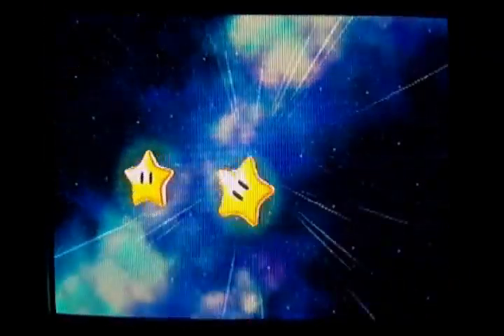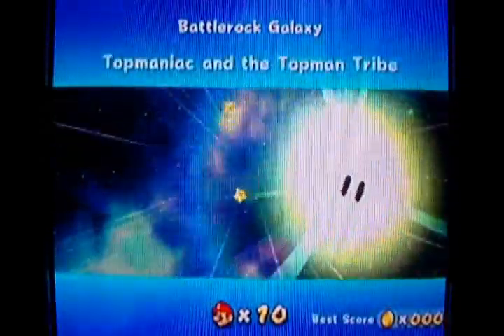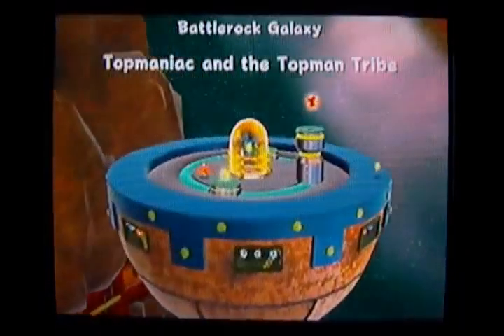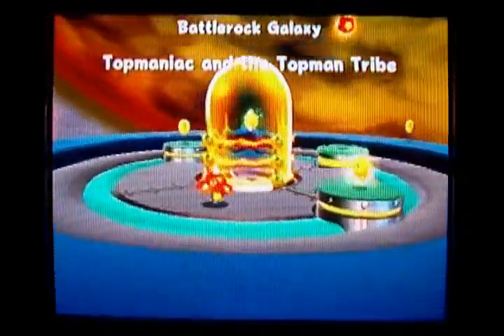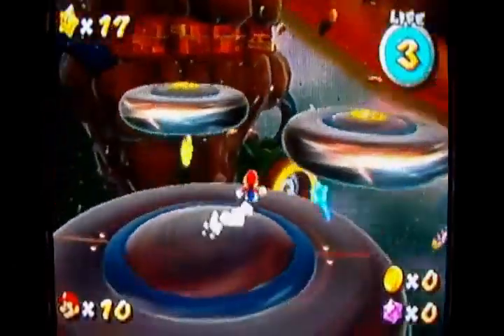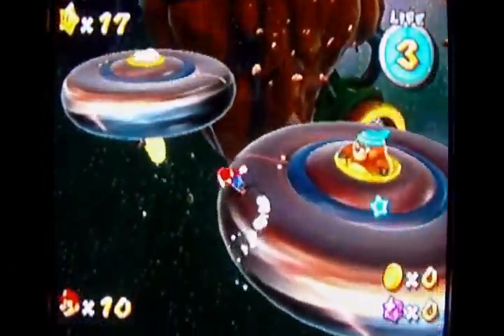The last star of Battle Rock Galaxy is Top Maniac and the Top Man tribe. There are going to be a lot of top enemies in this one — pretty obvious given the critters here. To kill those top enemies, all you have to do is spin at them, make them spin into an electrical current, and that'll kill them instantly.